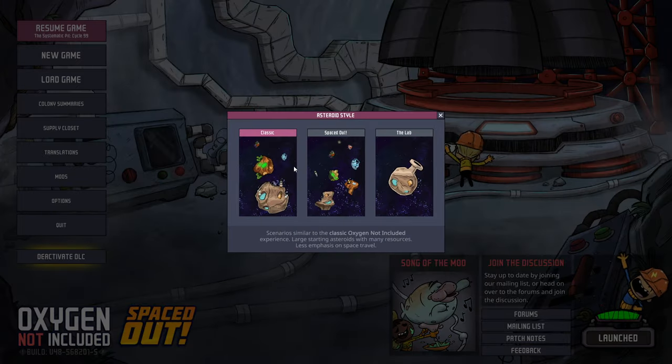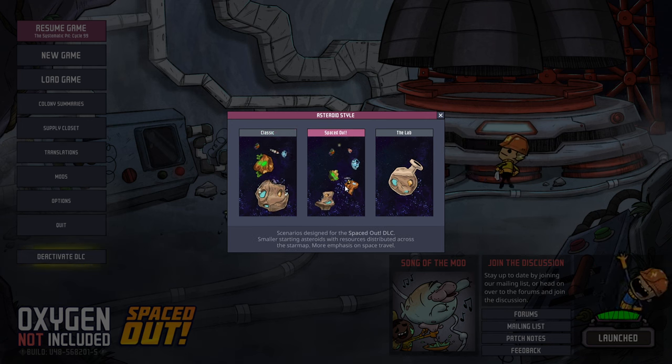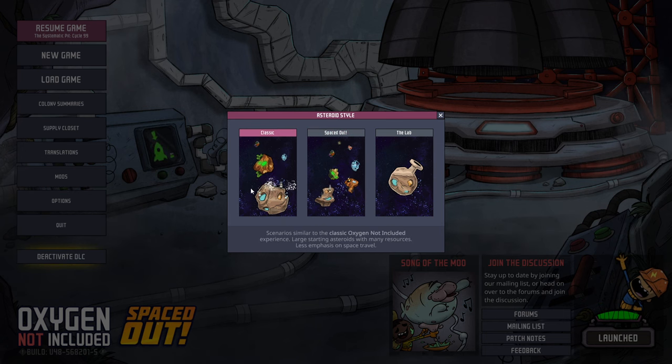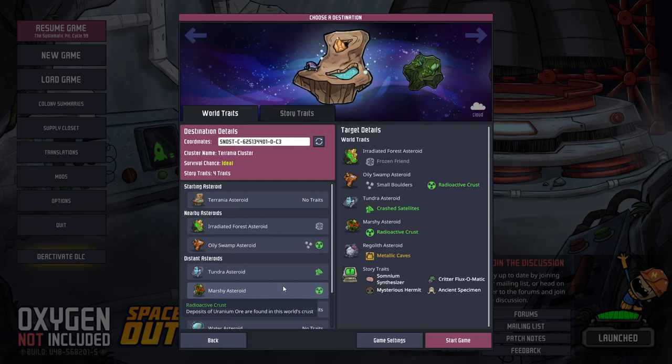We're going to be going survival Spaced Out DLC — smaller starting asteroids with resources distributed across the star map, and more emphasis on space travel, which I've never done any of to be honest, as opposed to the base game which has much bigger maps. So we're going to go Spaced Out.